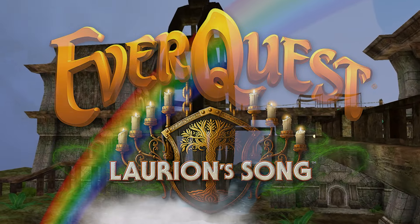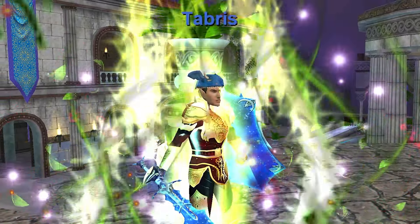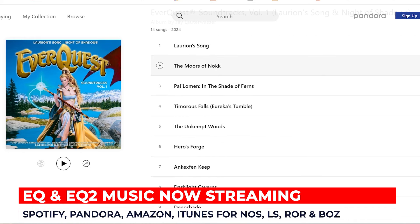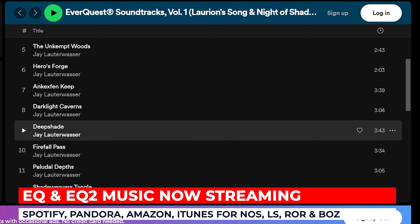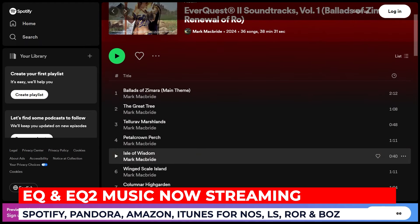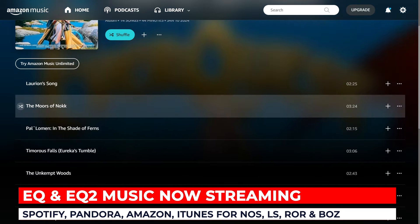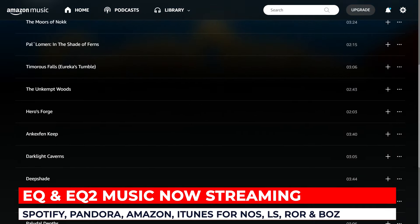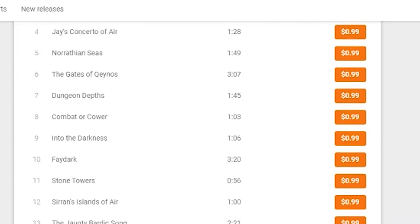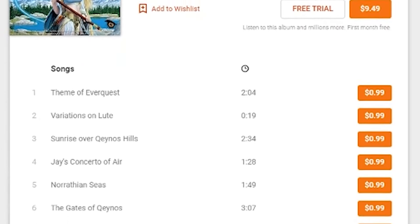The music of the latest expansions for both games is an overlooked but highly enjoyable part of the experience and feel of the newest locations in Norath. Now you can enjoy these new tracks from your favorite music streaming services. The music of Lorien's Song and Night of Shadows for EverQuest, as well as Renewal of Roe and Ballads of Zamara for EverQuest 2, are now available from Pandora, Spotify, iTunes, and Amazon Music. All together, it's nearly 45 minutes of EverQuest music and almost 40 minutes of EQ2 music, all for your listening pleasure. You can add those songs to the original soundtracks for EQ and EQ2 that have also been available for several years now from those same music services.